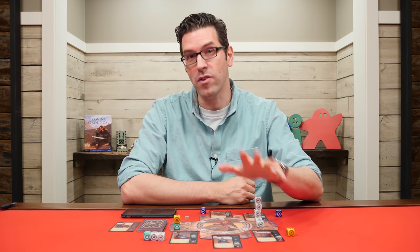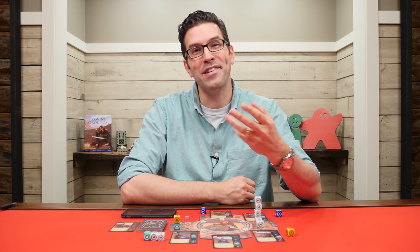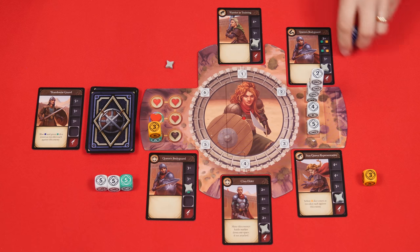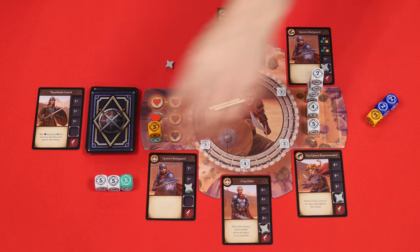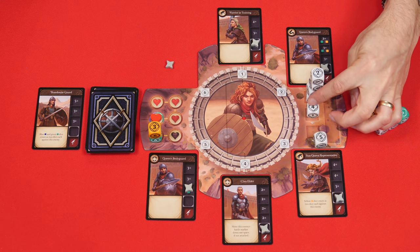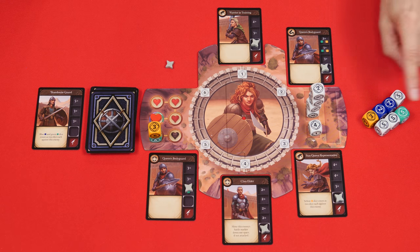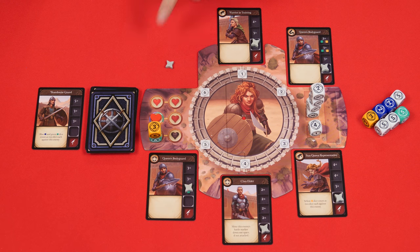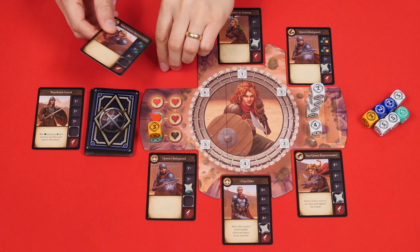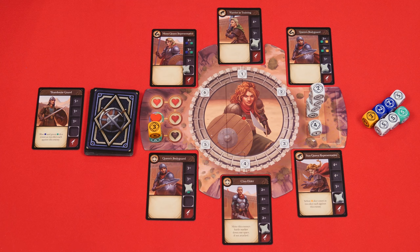Either way, if you haven't won or lost at the end of this second step, you'll move on to the third step of the round known as recovery. First, return all dice assigned to enemies back to your dice pool. Then on this exhaustion track, move all of the dice down one space. Any that left the bottom of the track, you'll then place into your dice pool. For every empty spot around the encounter board, draw and place a single face-up enemy into it, putting a marker into its start space. Then you're ready for the next round, and you'll continue like this until you either win or lose the game.